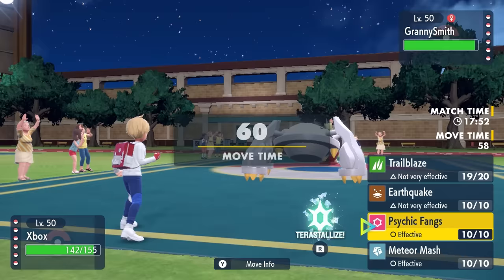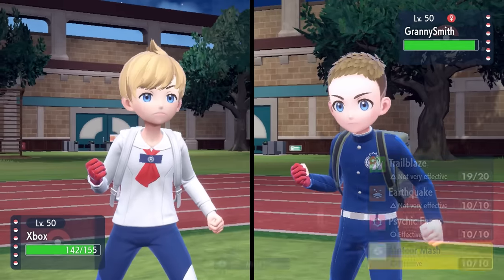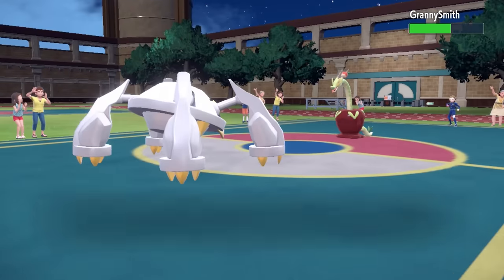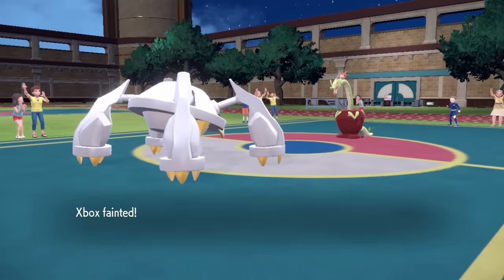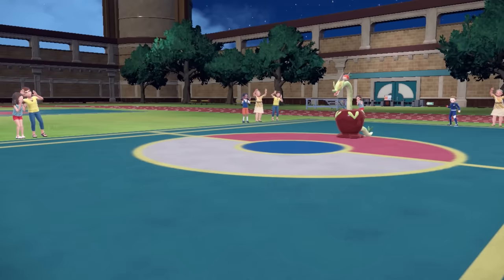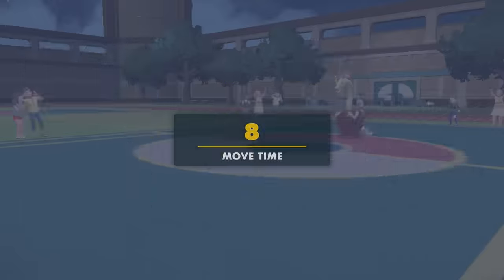At this point I go for a Meteor Mash — a Meteor Mash should be about a 2-hit KO on this thing. I also know this thing has coverage in the form of Earth Power, but I know I can take at least one being non-STAB. So I go for that Meteor Mash. They fire off the Earth Power and just straight up knock me out. That tells me this thing is definitely Choice Specs — Hydrapple has no business knocking me out from nearly full. So that's good to know, but I don't have a lot of options to deal with this Applesnake.